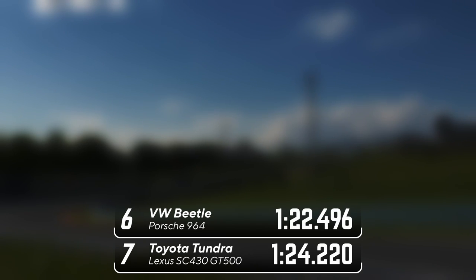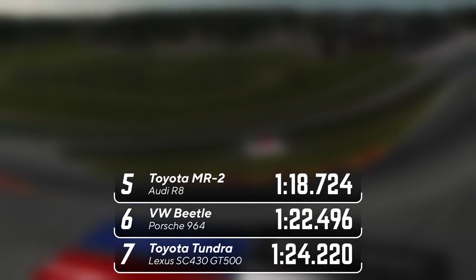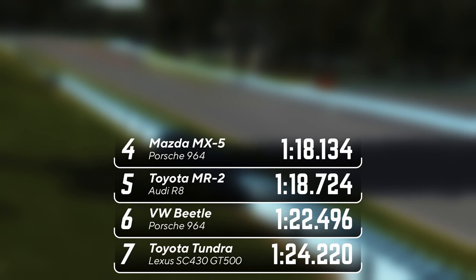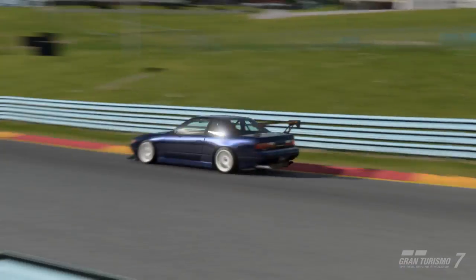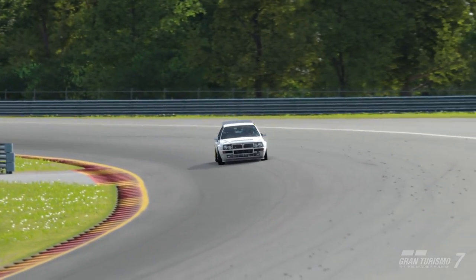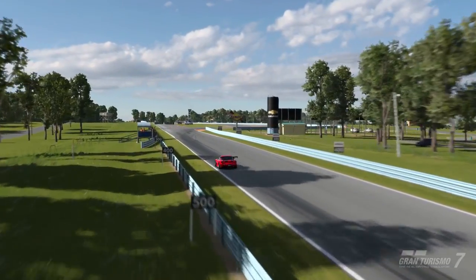After a few very sweaty laps, the order is as follows. In 7th place, Toyota Tundra with 1 minute 24.2. In 6th place, VW Beetle with 1 minute 22.4. In 5th place, Toyota MR2 with an Audi R8 engine with 1 minute 18.7. And in 4th place, Mazda MX5 with a Corvette engine with 1 minute 18.1. That means the title of best engine swap car on Gran Turismo 7 will be decided between the Nissan Silvia S13 with the BRZ drift car engine, the Lancia Delta Integrale with the Nissan GTR R35 engine, and the Mazda RX7 with the 787B Group C engine.